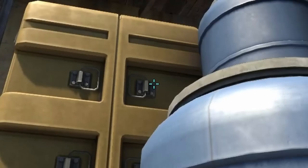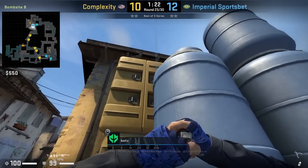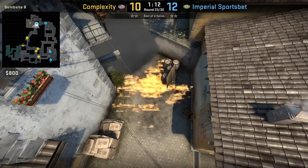Bolt throws half wall retake nades. He's going to stand behind orange here and jump throw at that bolt. Then he ducks and aims at this bolt here, and then jump throw. Be careful using this nade set here, as you're going to see the molly doesn't fully cover towards the car wall.